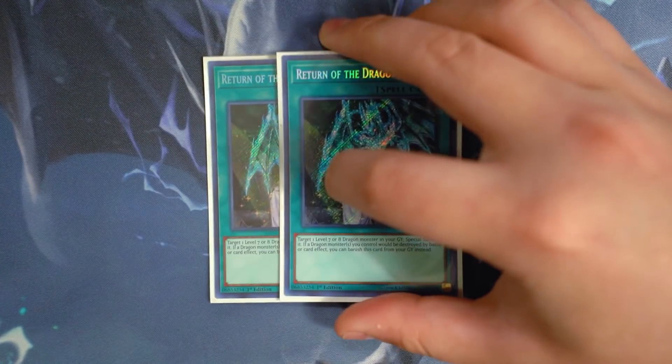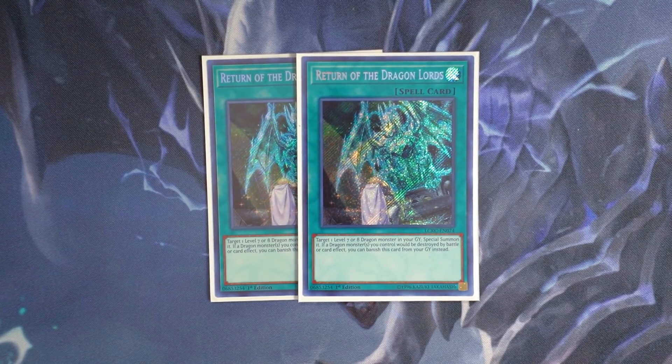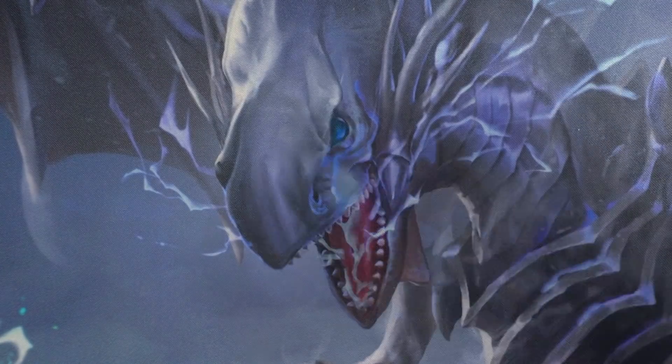Last but not least, double copies of Return of the Dragon Lords. One of the best extenders in the entire deck. Most importantly, it protects your dragon monsters — probably target a level 7 or 8 dragon monster in your graveyard, special summon it. If a dragon monster you control would be destroyed by battle or card effect, you can banish this card from your graveyard instead. So Return of the Dragon Lords is a very nice card.